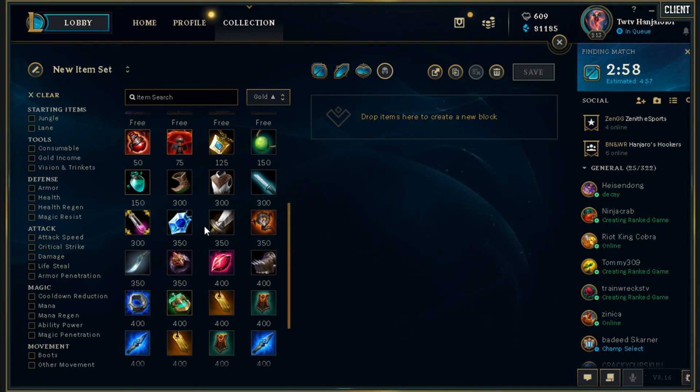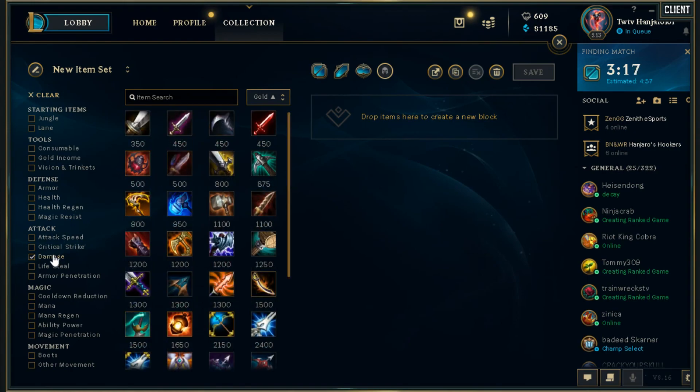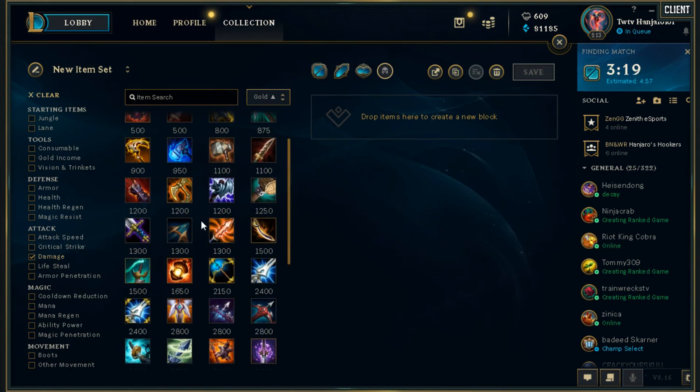Looking at a full build right now, it's probably going to be Frozen Heart, Maw of Malmortius, Guardian Angel. So: Sightstone, Boots, Frozen Heart, Maw of Malmortius, Guardian Angel, and for item number six, get QSS if they have high CC. If they don't have high CC, let's look at damage items.